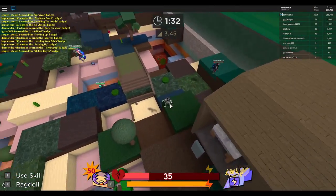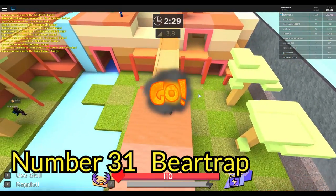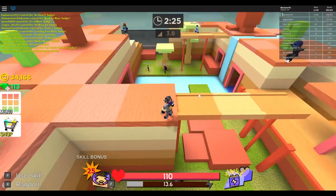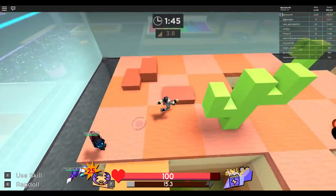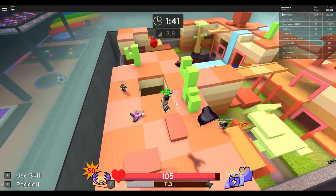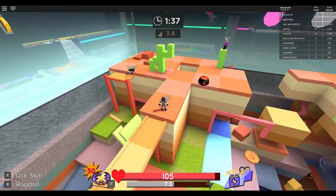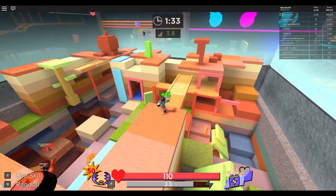A drop skill that's both effective and fun to use? That's a first for this list. I remember having fun with the Bear Trap. The way players get sucked into its grasp when they touch it is always fun to watch. Plus, taking a page out of the Stealth Mine's book, it's easier to use than the other drop skills because of its transparency. Looks like we're getting to the good skills now, but those will have to wait since we're at the halfway mark. I hope you've all enjoyed the list so far, and stay tuned for part two. FameWorth out.